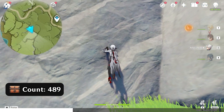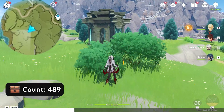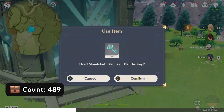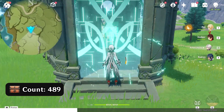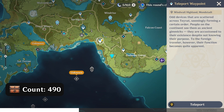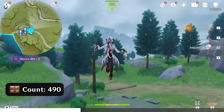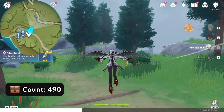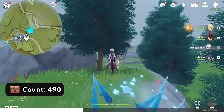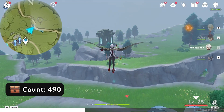Climb up again. Next, teleport to this waypoint. Head northeast up right on the map. Glide across.